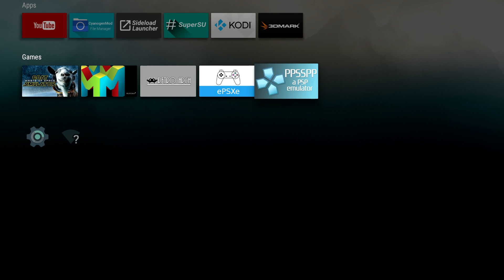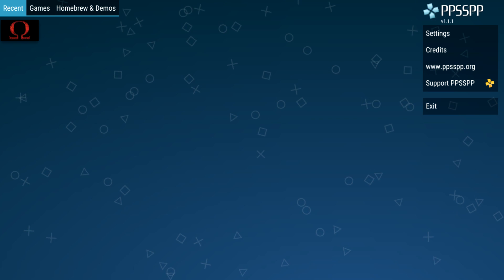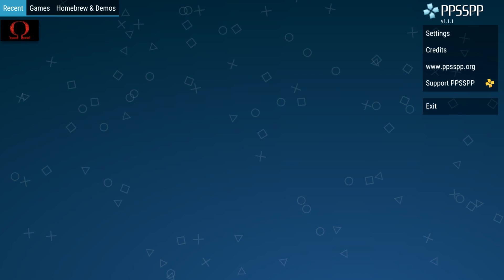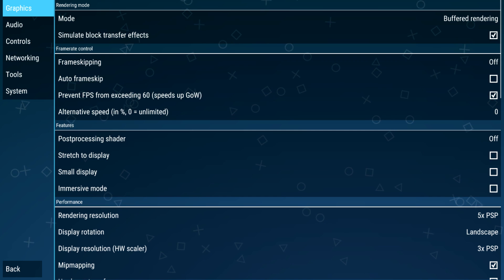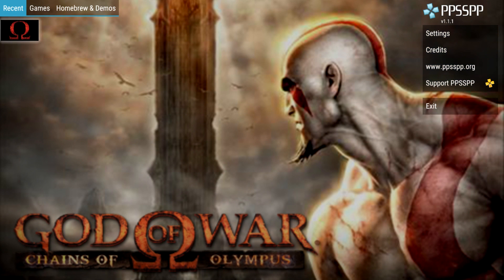I'm going to be using PPSSPP. Now this is version 1.1.1 — it's an older version, but it supports x86 CPUs. The first game we're going to test out is one of the hardest games to run on an Android PSP emulator, and that's God of War: Chains of Olympus. I wanted to show you my settings — the only thing I did was change the resolution to 5X PSP, which is the highest resolution we can get, and I turned the FPS on. Every other system I've tried to run this on, Android, I've had to turn the resolution down to 1X PSP.